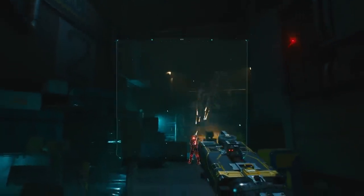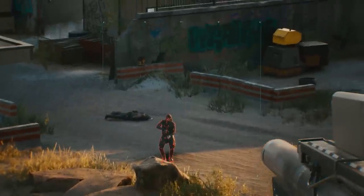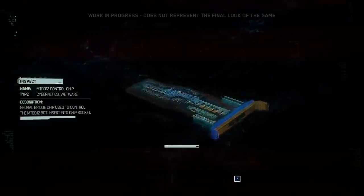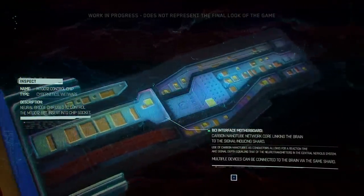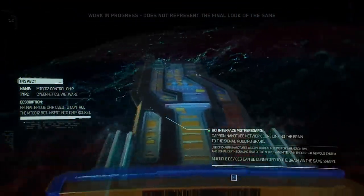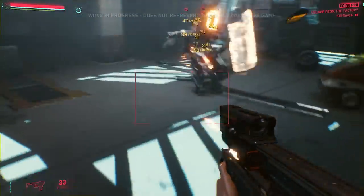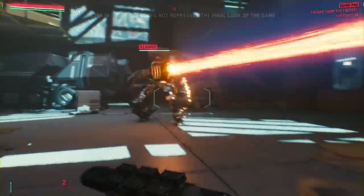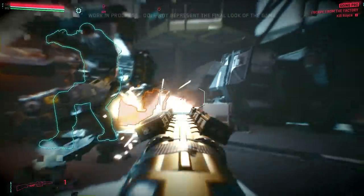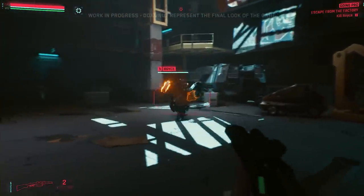Tech weapons are really great at using tracking bullets among many other things. Legendary loot in particular comes with unique properties that can only be found on that type of loot and not any other item in the game. As such, it will require some difficult choices to get them. These choices could be as simple as killing or sparing an enemy, but then there's also the question of what if you want to keep that NPC alive — in which case you'll have to make a pretty difficult choice.